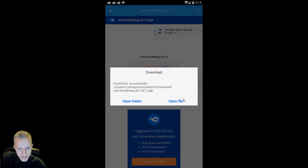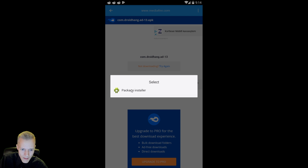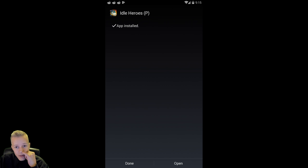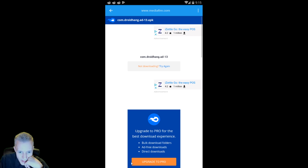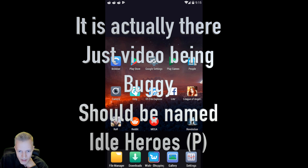Let's open the file — click Open File. Download successfully — open file, view APK content — it doesn't matter, just click Install. Package installer — maybe this is on your phone already, whatever it is. If it's not, just download an APK installer. I can show that afterwards. Idle Heroes Private — yes — install. Now it's installing. App installed — done.